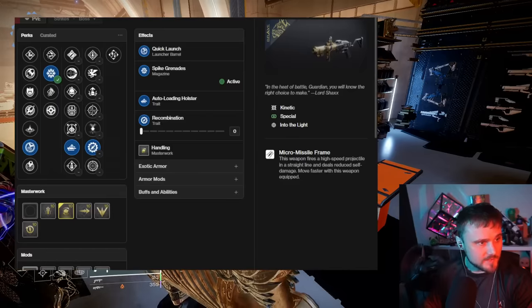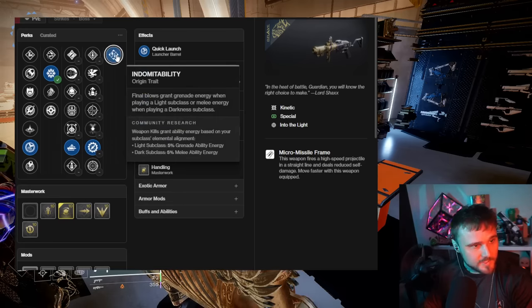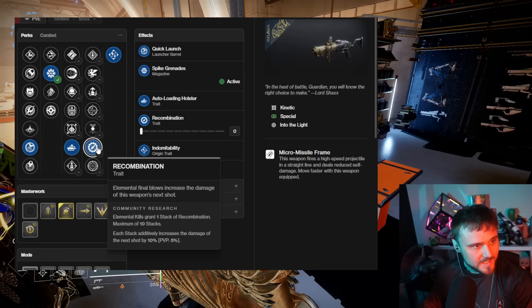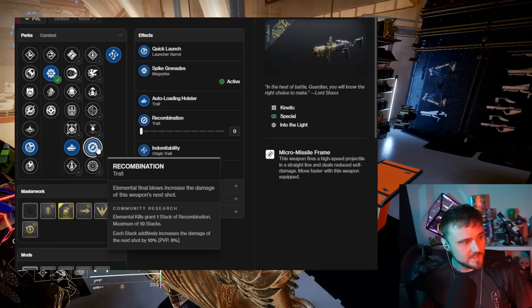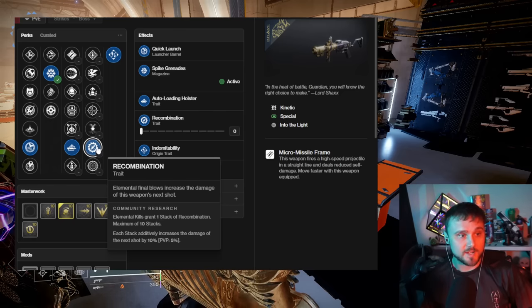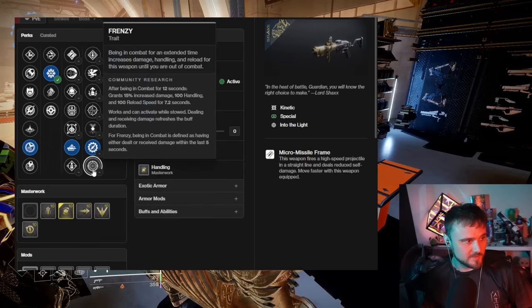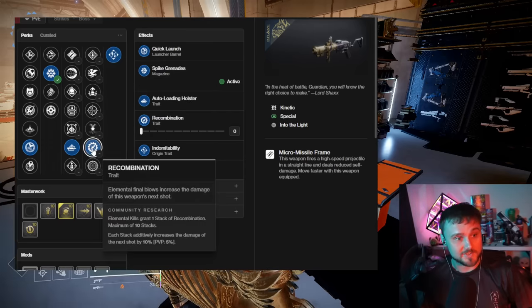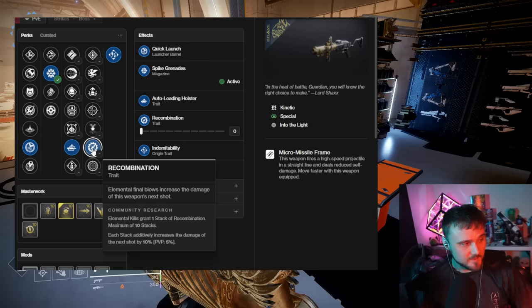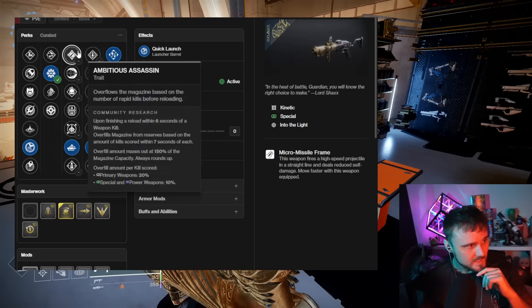Let me give you a breakdown of what the god roll is. The Mountaintop has a new origin trait that lets you launch yourself. The Recombination perk is just ridiculously powerful — it's a 100% damage increase. You definitely want this on it. It's the most powerful perk in that column, and we haven't seen Recombination on a grenade launcher before — it's going to be nuts.